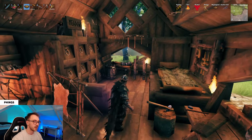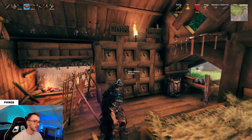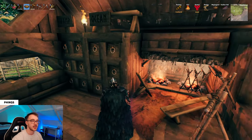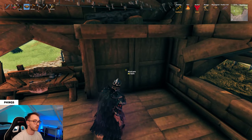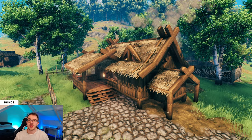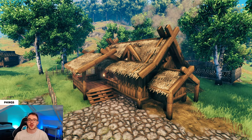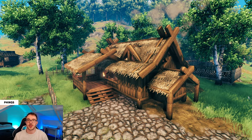Now that the forge area is done, that's pretty much everything we need from this build. You can see we've got the max level forge, max level workbench, sleeping area, plenty of storage, a place to organize meals, and a level eight comfort with plenty of room to squeeze in extra levels wherever needed. That's how to build this compact starter house in Valheim — if you enjoyed the video, please like and subscribe, and I'll see you next time.